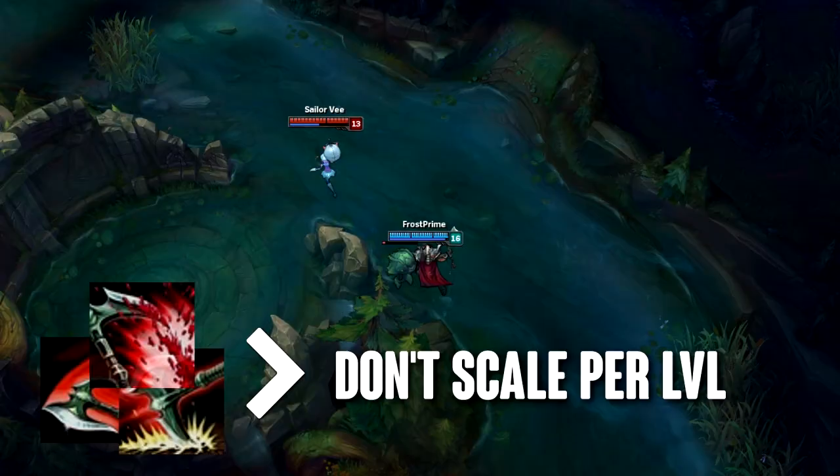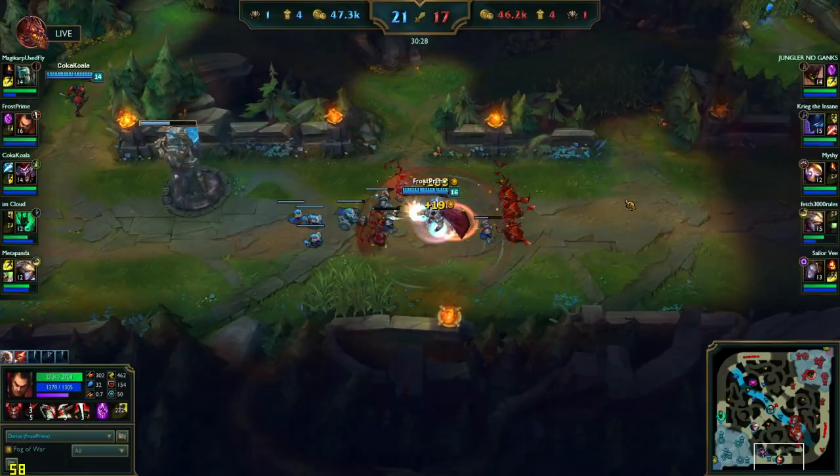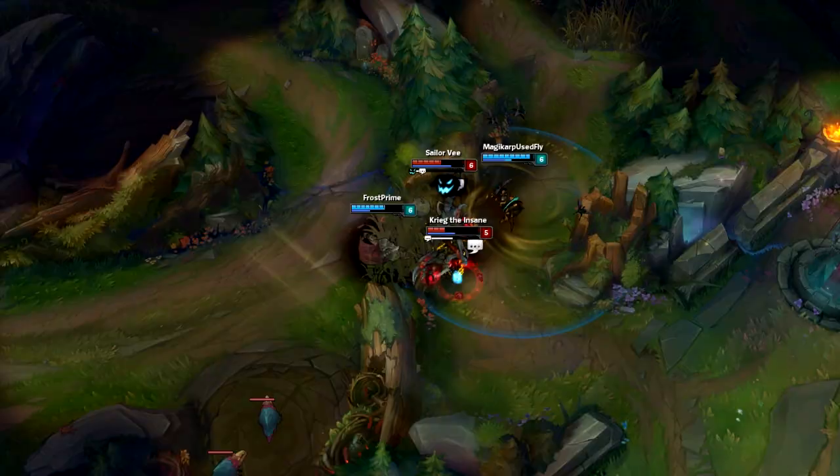Late game, your combo still only costs 105 mana. It is getting nerfed, but 125 equals 105, so why the actual fuck do I need a 1300 mana pool? If you cried during Titanic, then build a Titanic Hydra like the pussy you are. If you're truly a man and lied about crying in Titanic, build a Ravenous Hydra.